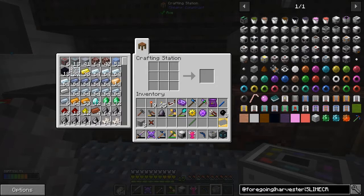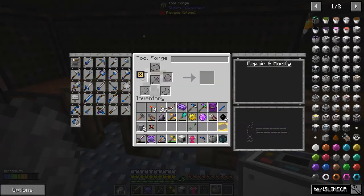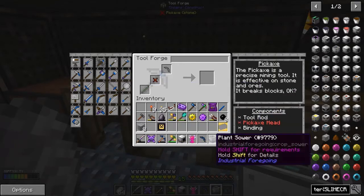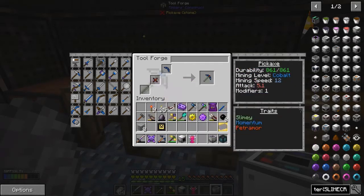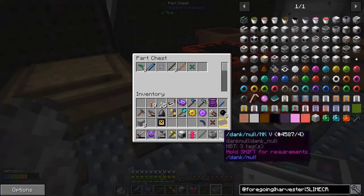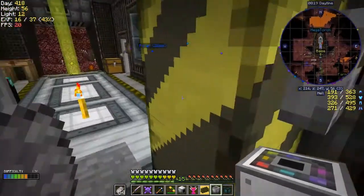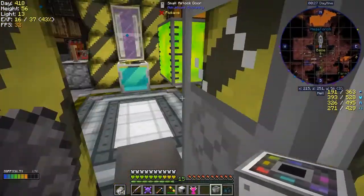We need some GP so let's see. I've forgotten - let me put this weapon together first. There's the binding, the rod, and the pickaxe head. But it only gives one attack damage, so I'm not going to bother with this one. I'll put the bits back. I'm not sure what slimy does. Let me put the bits away. Now I need to think about getting GP - we need it for the wireless transmitters and receivers.